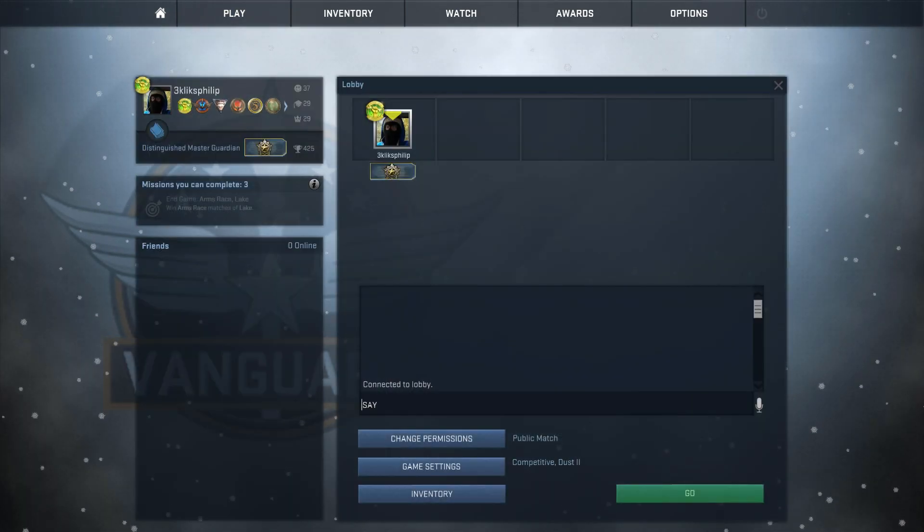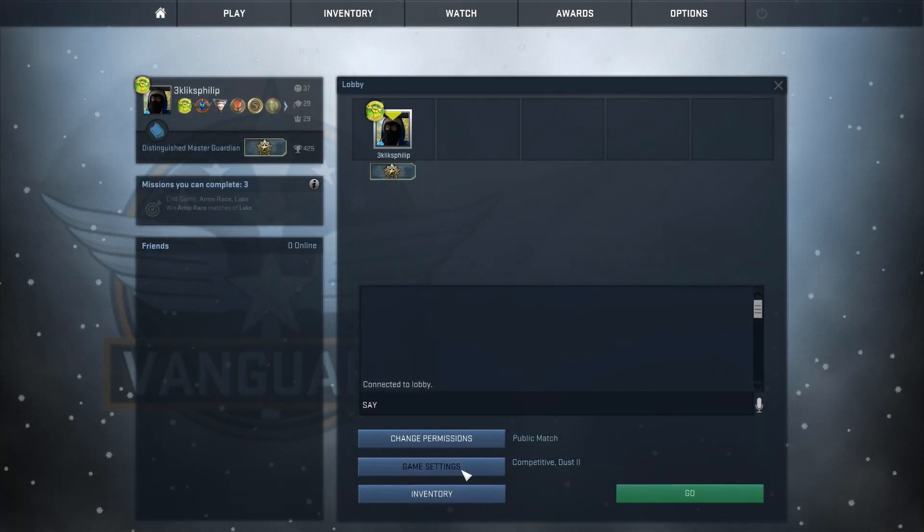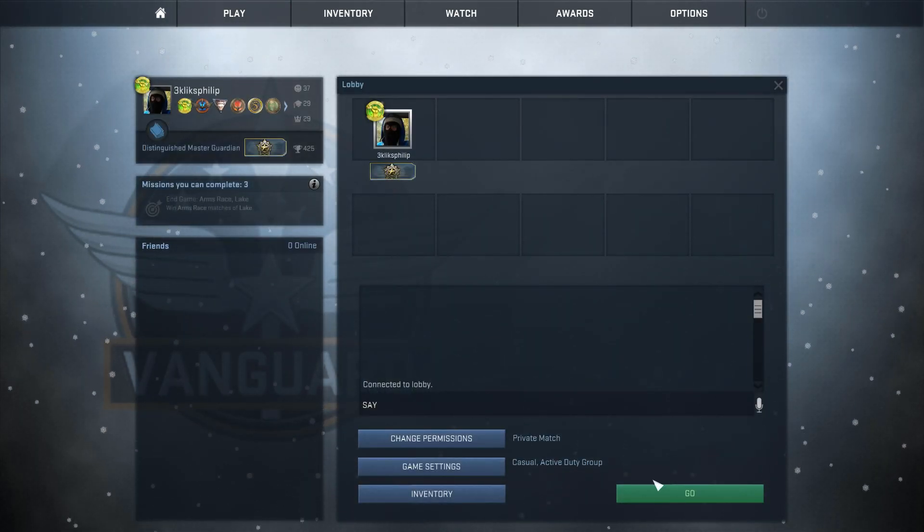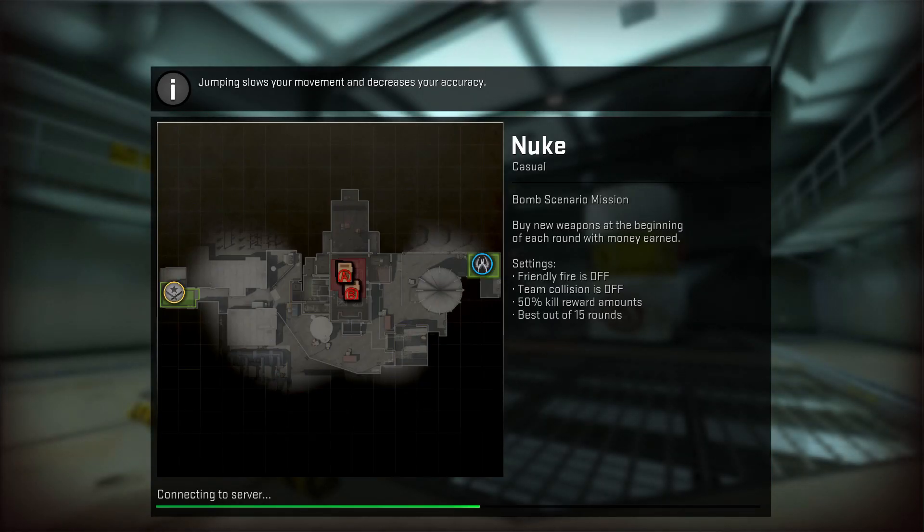Click play, play with friends, invite everybody in, set the game settings to casual and set the permissions to private match. When you click go, the server will load up on a random map.